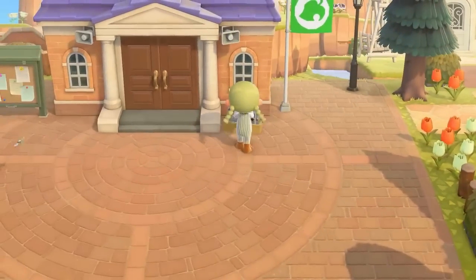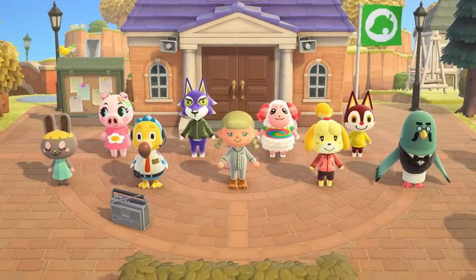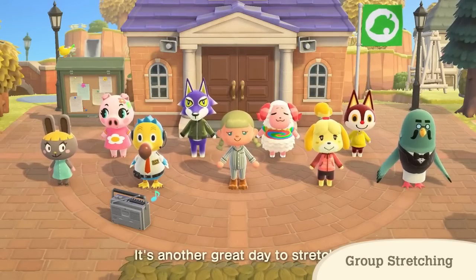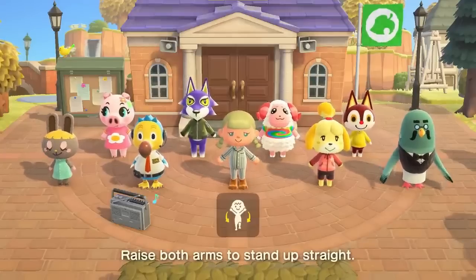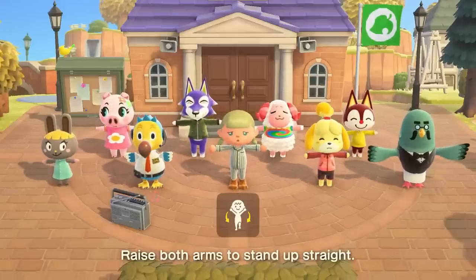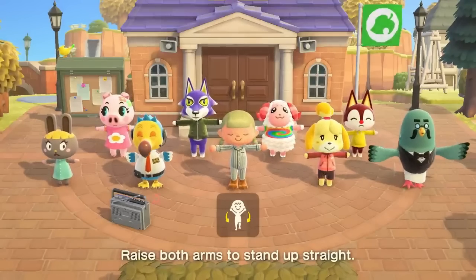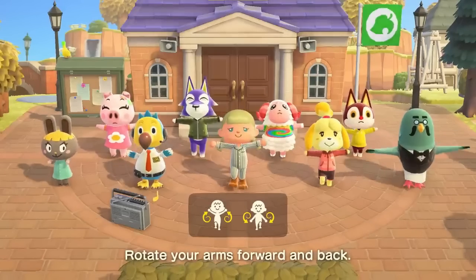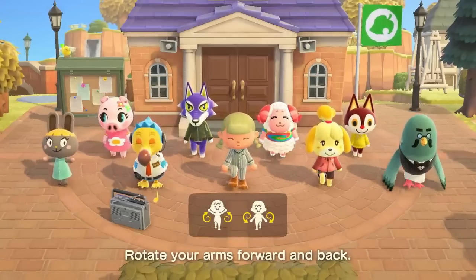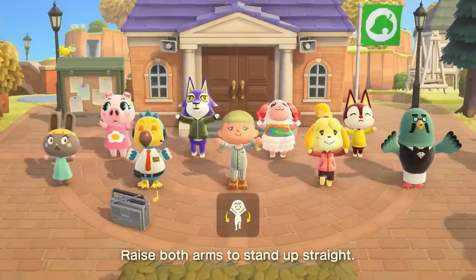Morning Aerobics is finally returning to Animal Crossing for the first time since the original game on the GameCube. This is one of the most adorable features in Animal Crossing that the community has been gushing about for years and hoping to return. Now even different special characters join in too — look at little Brewster. And not only that, you can take part by doing the stretches in real life on your own or with friends using the Joy-Con controllers. I think being able to play Animal Crossing at the same time will actually remind me to stretch and get some exercise. I can't wait to exercise with my sweet villagers.